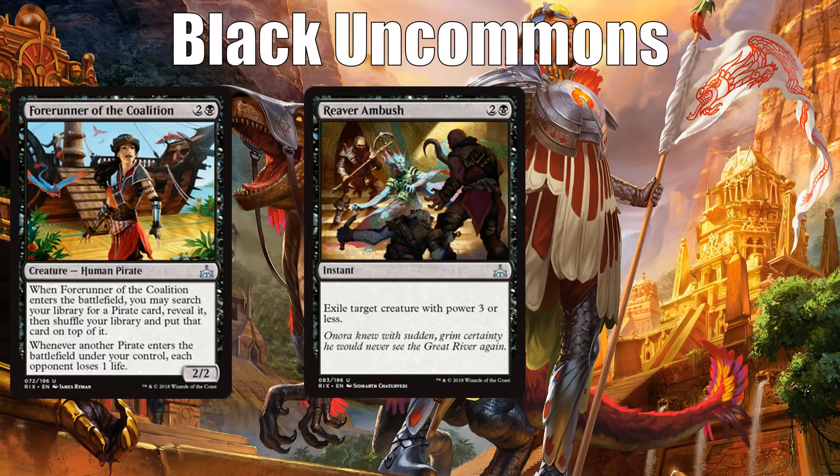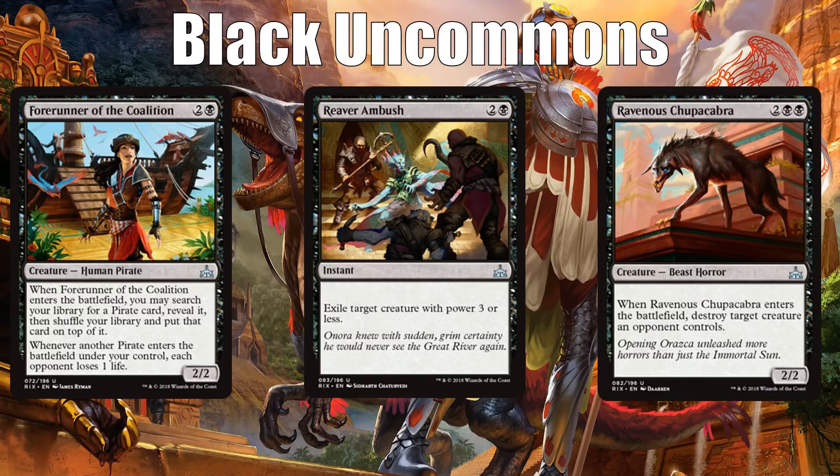Reaver Ambush is good in any black deck — it kills a lot of creatures at instant speed at a relatively efficient mana cost, and it's first pickable more of the time than Forerunner of the Coalition. The best black uncommon, I think, is actually the best uncommon in the entire set — one you're going to first pick happily over most rares — and that is Ravenous Chupacabra. It's just a four-mana 2/2 that kills a creature when it comes into play, and that is incredible. It's going to be a two-for-one most of the time. You can bring it back from your graveyard, blink it, and kill multiple creatures with just one Chupacabra. You will be first picking it most of the time you see it.